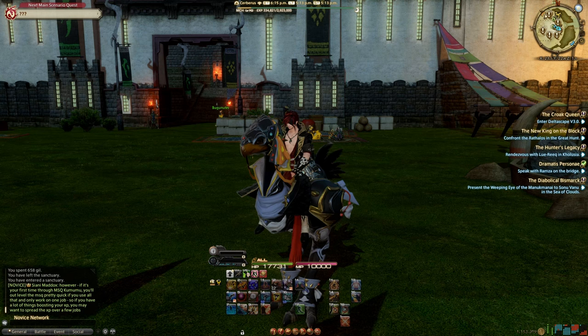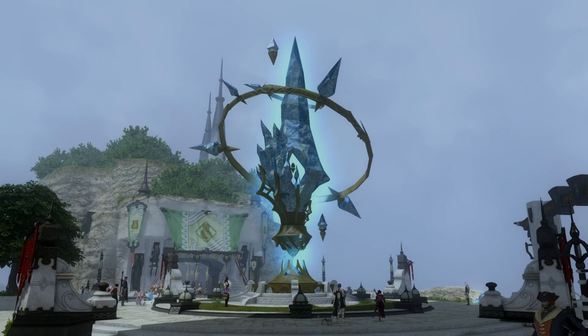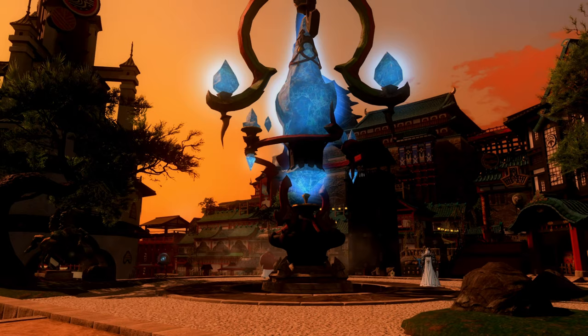While exploring your city, you'll notice Aetheryte Crystals — interact with these to unlock fast travelling. You can fast travel between the little ones. The giant crystals, however, you can fast travel to straight from your map for a small amount of gil. You'll find these huge crystals all over the world and they are the main form of fast travel. You can also choose one of these to be your home point, which you can fast travel to for free, with a small cooldown before you can travel for free again.